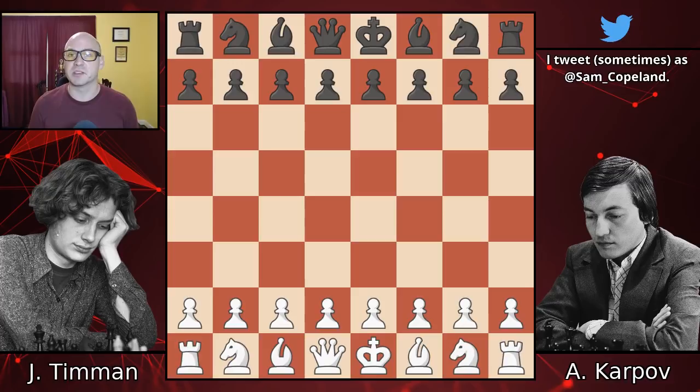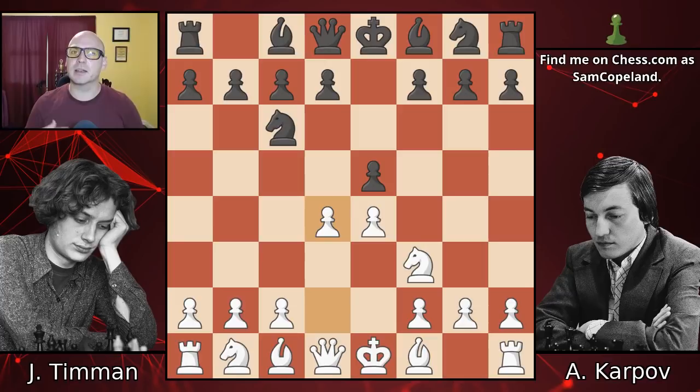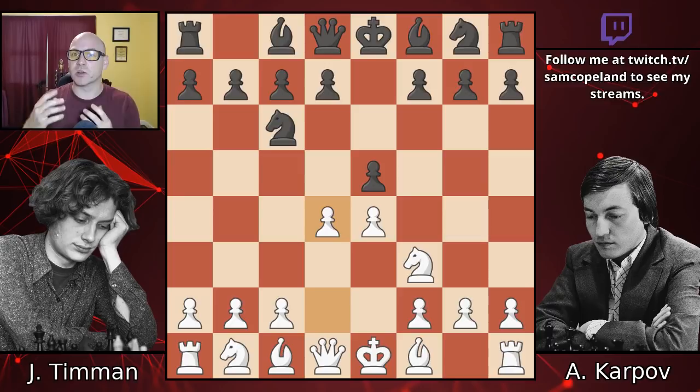The game opens with Timman playing pawn e4, and Karpov choosing to meet it classically with pawn e5. Knight f3, knight c6, and we get a Scotch game, so we're already on move 3, getting something a little different. This is one opening that Kasparov would later make popular again when he was trying to get around some of the sturdy defenses from Black.